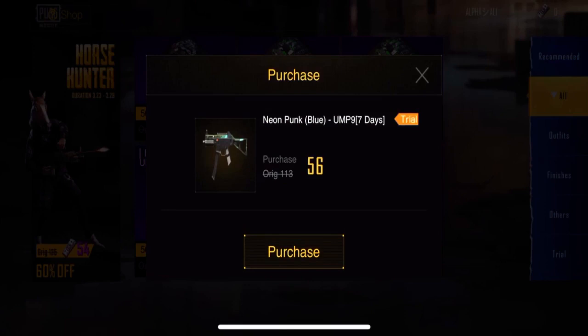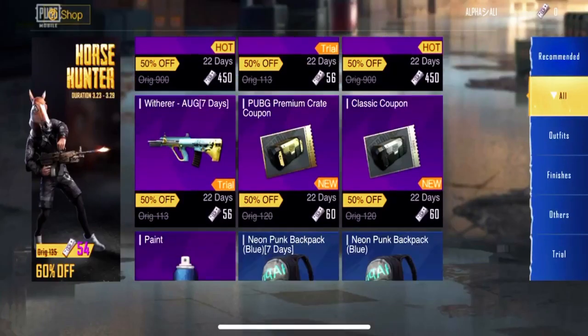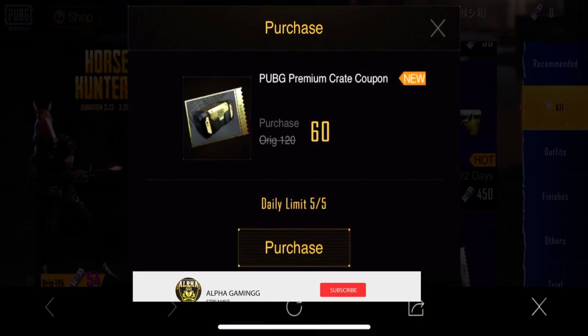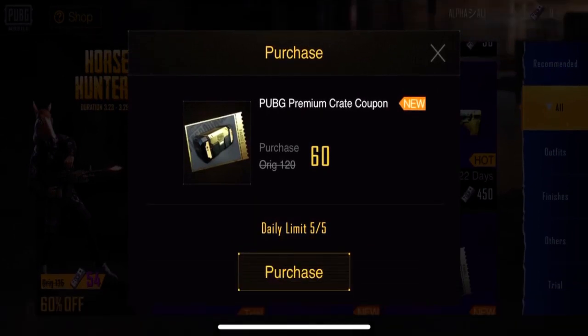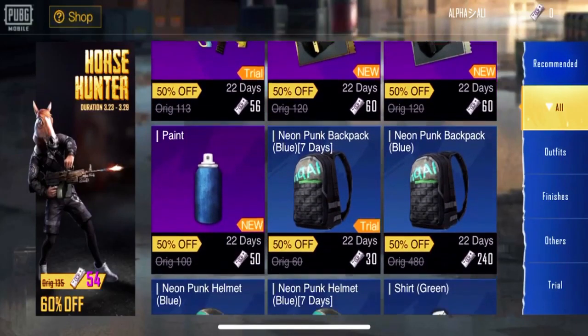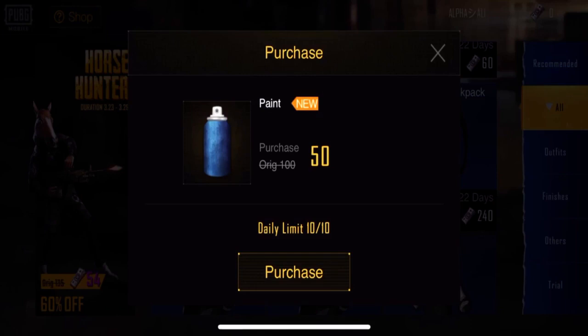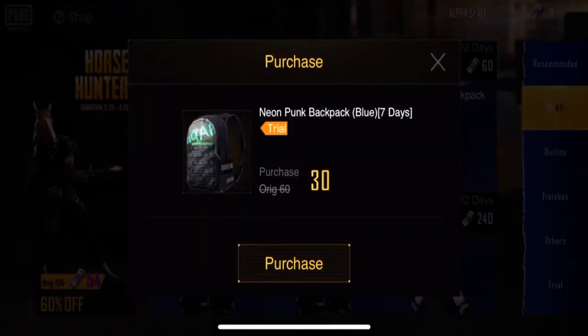There's a new Blue UP9 pack for 450 UC — good but the price is a bit high. You can also get a trial version for seven days. There's a UG skin which is very good because there aren't a lot of skins for this one. There's also amazing stuff like PUBG Premium Crates coupon for 60 UC — the daily limit is five — and Classic Crates as well. You can also get paint from here. The Royal Pass is 100 UC and you can get it here for 50 percent off, so 450 UC. And there's a new pack backpack for 240 UC.